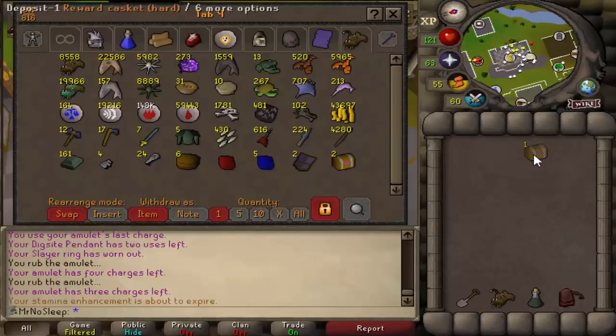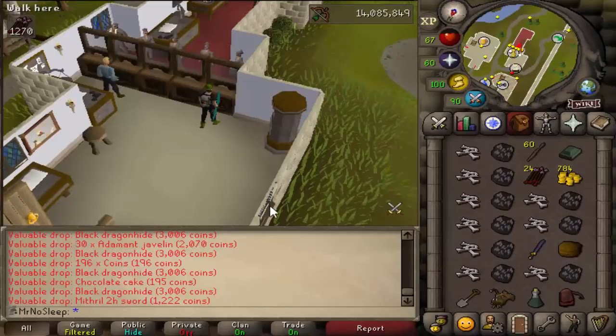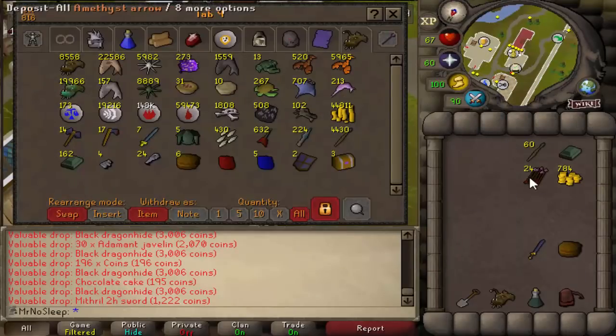I wouldn't recommend killing black dragons in the Revenant Caves — it is very, very dangerous, probably one of the most busy PKing hot spots ever, because it's right at the entrance of the Rev Caves almost, and it can be very deadly. Now other than those alchables I mentioned, you can also expect fire runes, law runes, blood runes, and air runes from these black dragons.